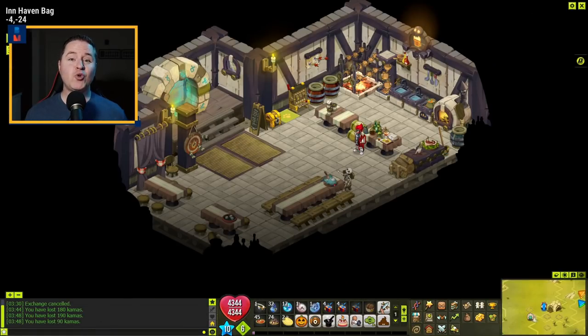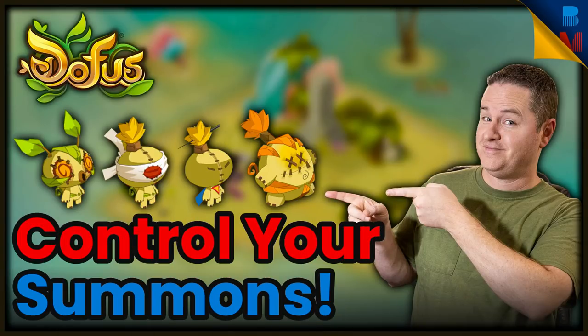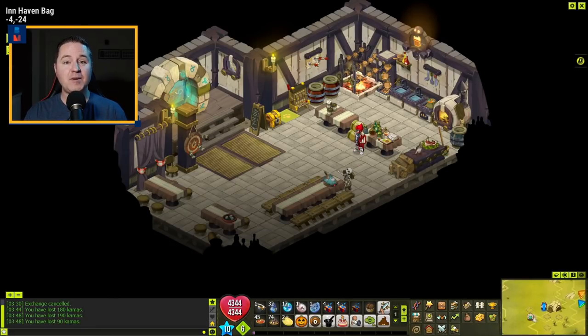You can now control almost all summons in the game. I have a really quick video that walks you through the process — I'll link it in the description below. It's a short quest and you don't even have to be subscribed to do all the steps and get the spell. So now we can all tap into our inner Osamodas and control summons like we always wanted to.